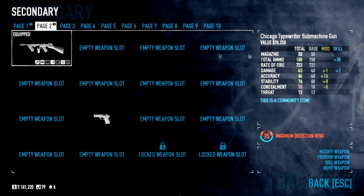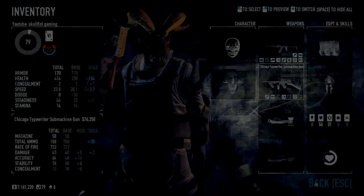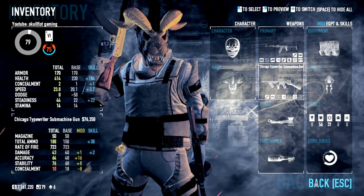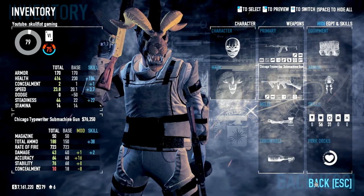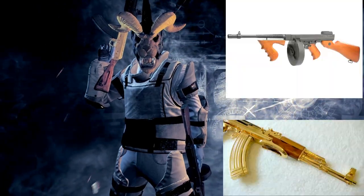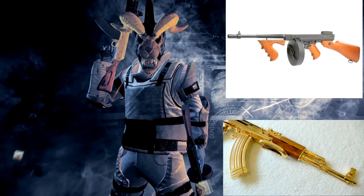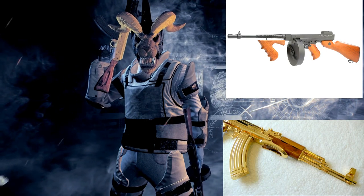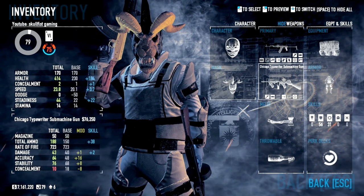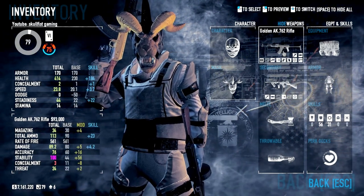The Chicago Typewriter — just mod it how you want it. I've made reviews for both weapons which you can see on the right side of the screen. They should be fairly similar. I haven't changed the Chicago Typewriter since the review, but I did rebuild the Golden AK.